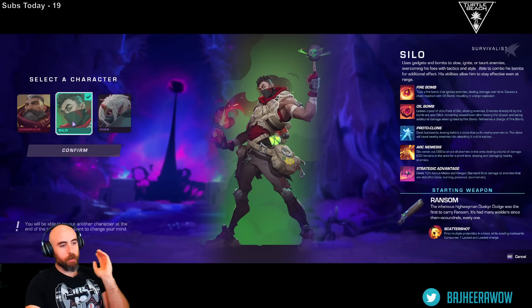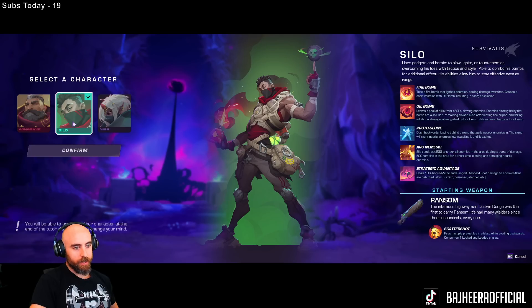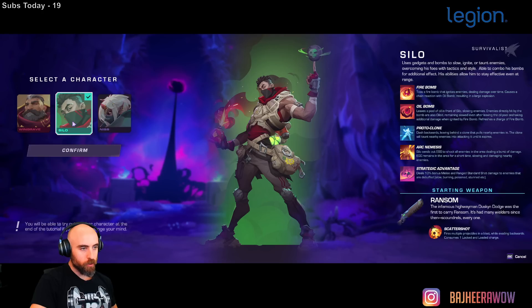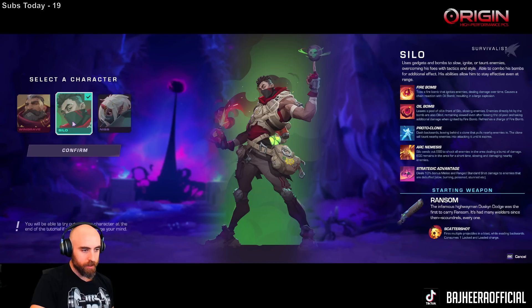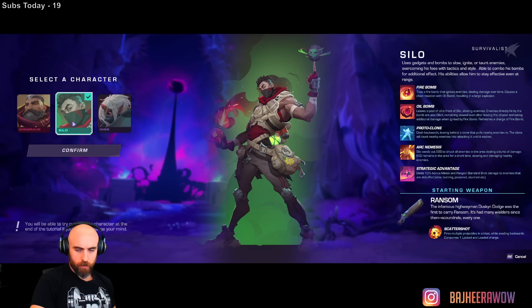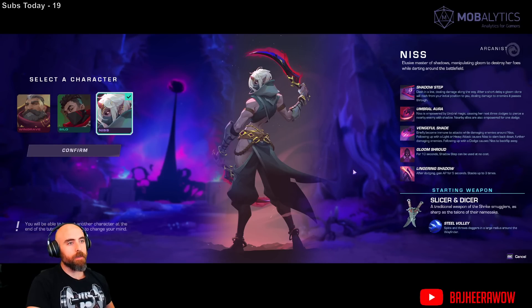Proto Clone zoops everybody in — you can probably dash back in and smash them with melee weapons. Arch Nemesis: Silo sends out an EK to shock all enemies in the area, dealing a burst of damage, remaining in the area for a short time slowing and damaging nearby enemies. His passive is Strategic Advantage — deals 10% bonus melee and ranged damage to enemies that are debuffed. Ransom — an infamous highwayman's weapon — has Scattershot: fires multiple projectiles in a blast while evading backwards, consuming one locked and loaded charge.